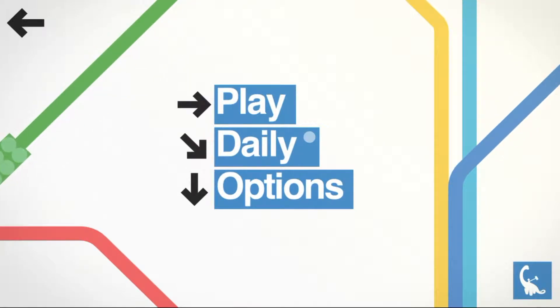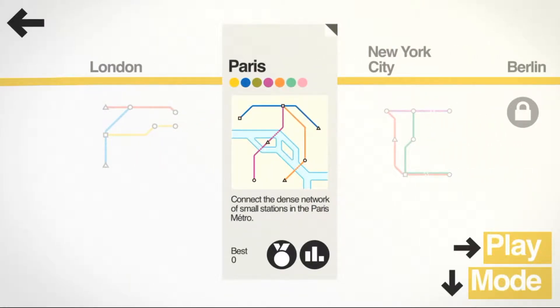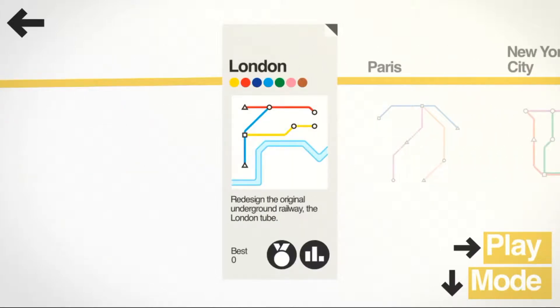So basically you start off by pressing play, and you can start with London. I think London's my most favourite one because I live there. You get different types of cities — mostly capital cities — you get Paris, New York, Berlin, and it just goes on for quite a lot. It's quite a selection, which I haven't actually played through most of them, but I do look forward to. One thing I found great about this game is that you can play it with absolutely no internet connection, and I find that very useful for being on the tube.